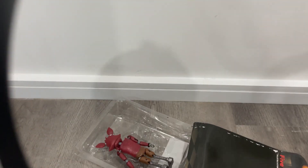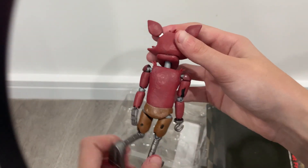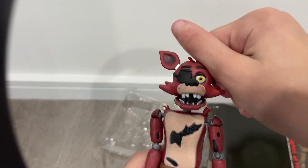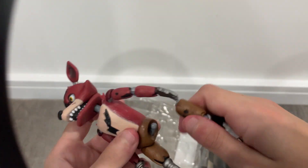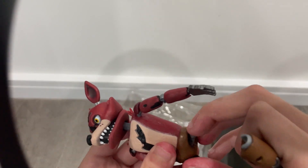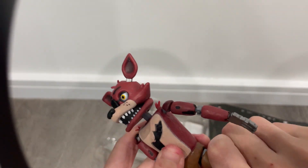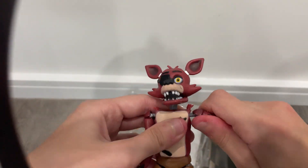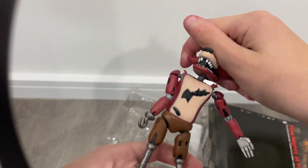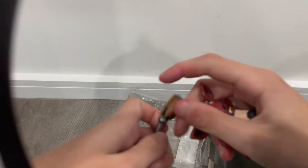Okay, now for the big one — Foxy! Okay yeah, this is kind of nice actually. You can move — wait, what just happened? Did I break it? Oh no, I didn't break it. His body parts are very easy to come off.